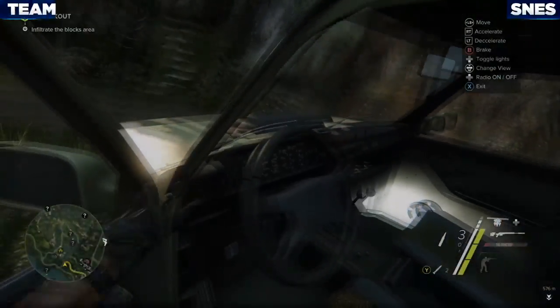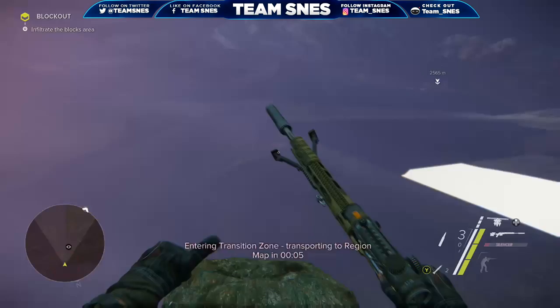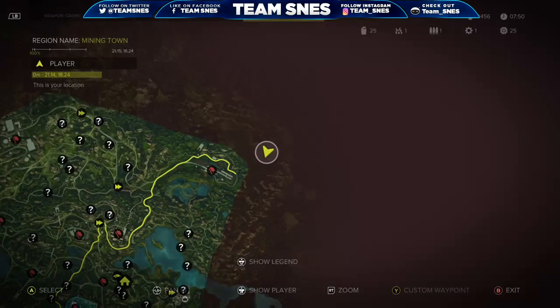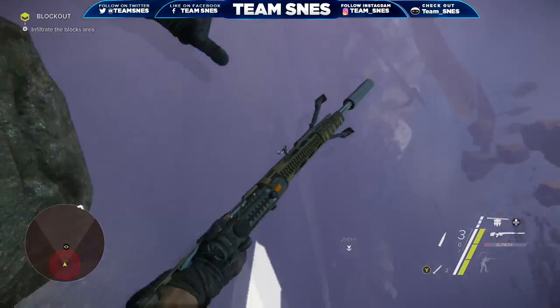Hey, what's up everybody, Team SNES here coming at you from Los Angeles, California. Today we have an amazing glitch for you on Sniper Ghost Warrior 3. In this video we're going to show you how to teleport outside the map, as well as being under the map and flying a drone outside the map. Pretty amazing right?